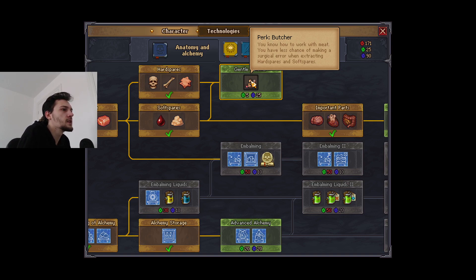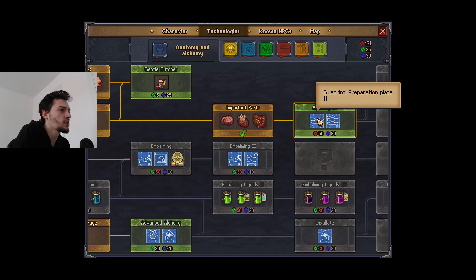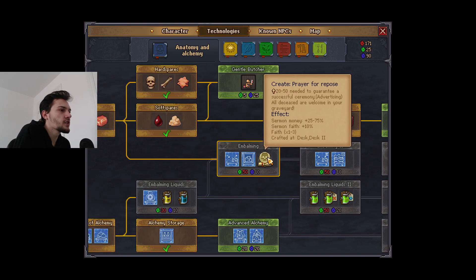You know how to work with meat, you have less chance of making a surgical rock - that sounds really good. A double palette would be pretty cool but we only have one body at a time anyway and the bodies always go rotten. This one looks pretty cool - it's only 20 but we don't have 20, so no point worrying. It says all deceased working in your graveyard - money is increased, faith is increased. I don't actually see the point of that.